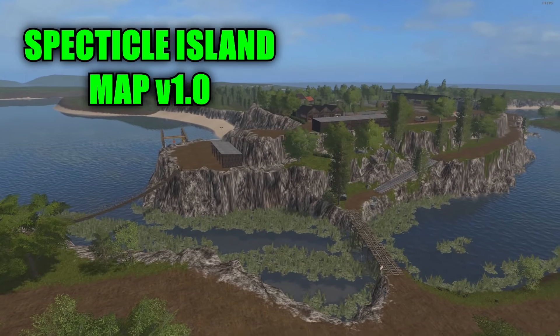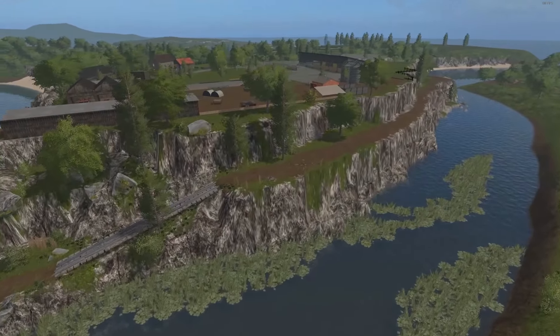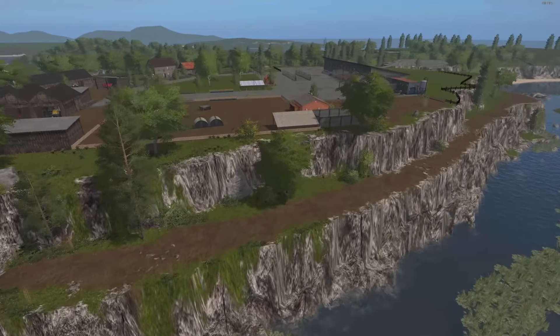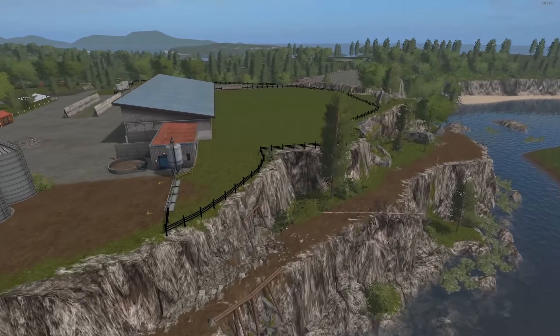Spectacle Island is a 21-field map that consists of four islands — one which you own with viable fields on it, and two forestry islands that are covered with trees where you can farm until your heart's content.